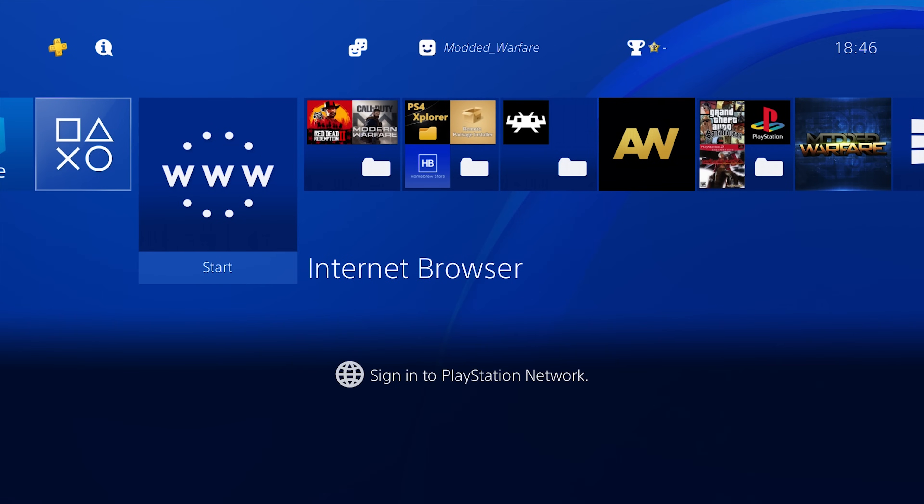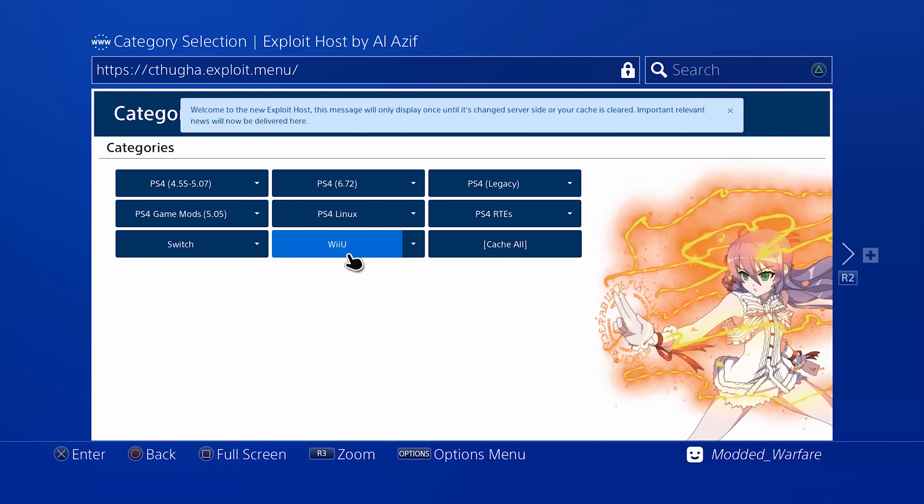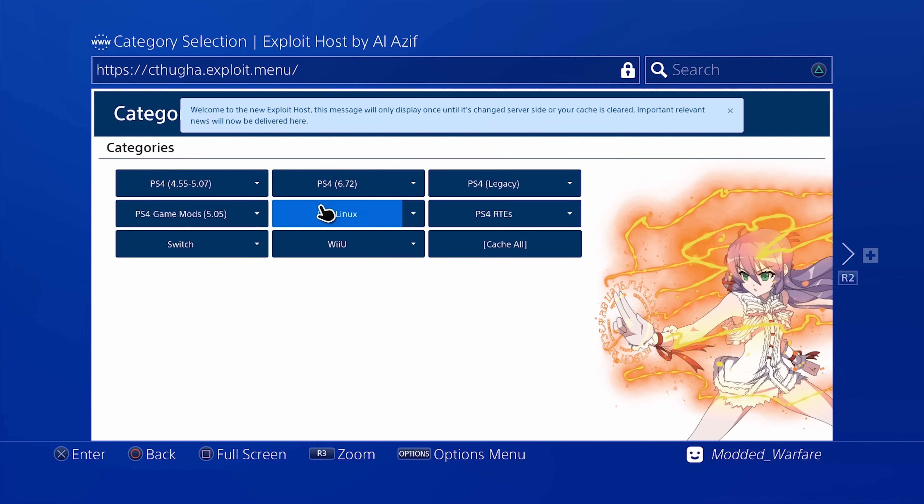Once that's done, eject the USB and plug it into your PS4. On the PS4, head into the internet browser and go to your exploit host and run Mira. Now technically this homebrew app is meant to work on all jailbreakable firmwares like 5.05 and 6.72. I haven't got it working on 7.02 — I've only tried it on one PS4 on 7.02 and it just gets a black screen when launched, so not entirely sure what the issue is there. If it requires an update to work on 7.02, I will update the download link in the description when a new version comes out.